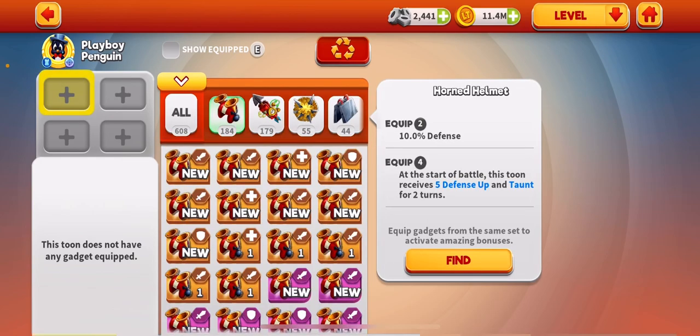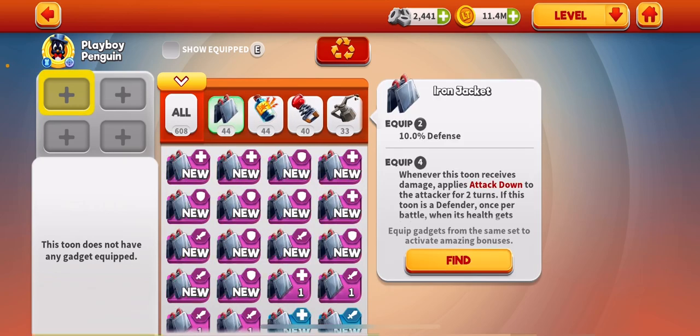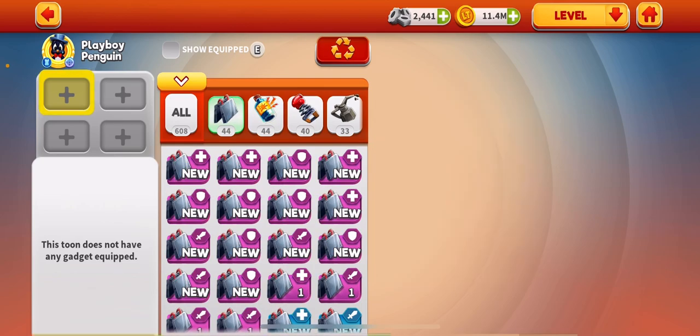At the start of the battle, defense up. Let's try Iron Jacket — no. Whenever this tune raises damage it gains attack up, but attack up is not necessary for him.